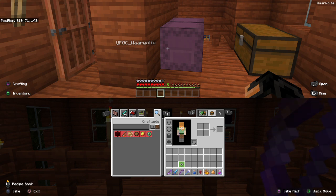So what I'm going to tell you guys is that in order to get this trophy — on PS4 at least — you're going to create a trident with Impaling 5, Loyalty 3, and Channeling 1.